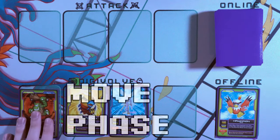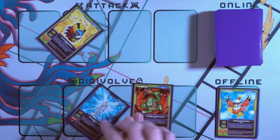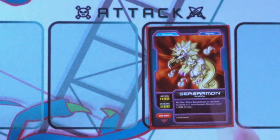Move phase: you can move up to two Digimon into the row they're currently not in — so you can move from the Digivolve row to the attack row or back again. Digimon have to be in the Digivolve row to Digivolve, and unless otherwise stated, they need to be in the attack row to use their special effect.